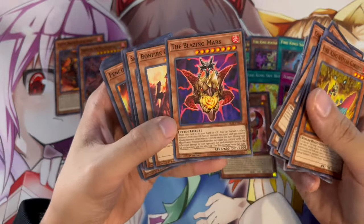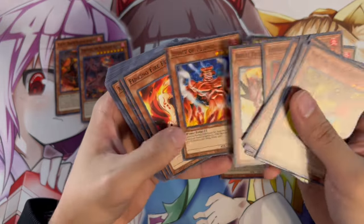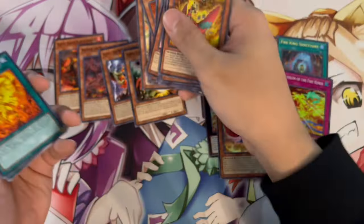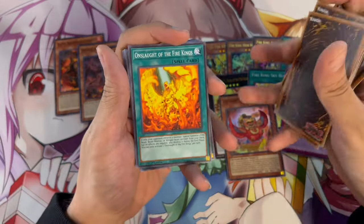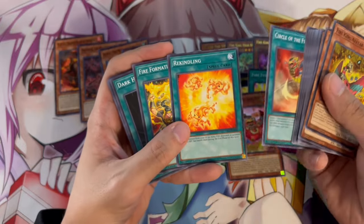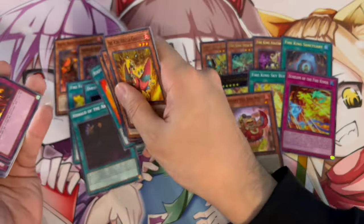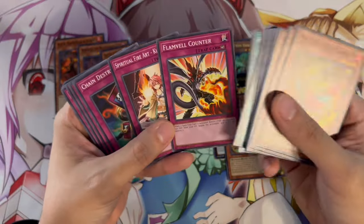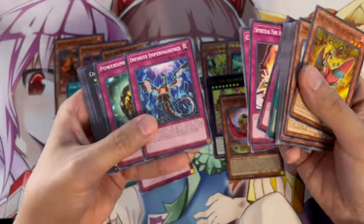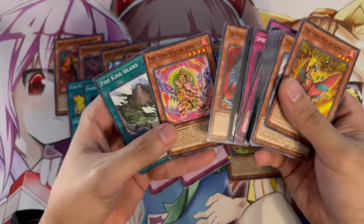You have Blaster, Dogoran, Blazing Mars — a GX Manga card, which is really cool — Bonfire Colossus, Sacred Phoenix, Royal Firestorm Guard, Alpha, Droll & Lock Bird — look at all these cards, they're all staples. Onslaught of the Fire Kings, Circle of the Fire King, Rekindling (great for Edison format and today's format), Tenki, Dark Hole, Traphore, Herald of the Abyss, Flamvell Counter, Torrential, Solemn Judgment, Infinite Impermanence as a common, Giant Trainer common, Hida common — so many powerful cards.